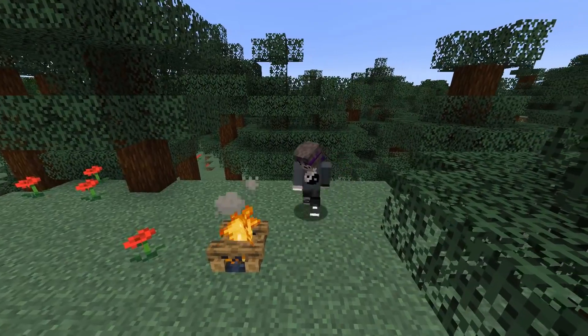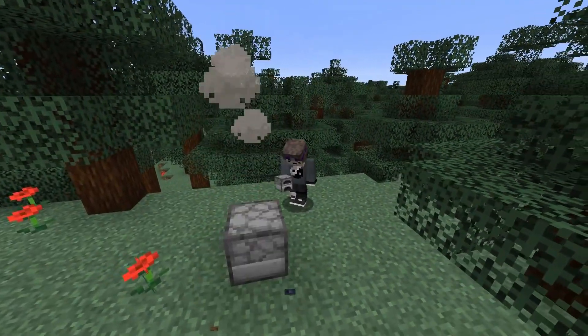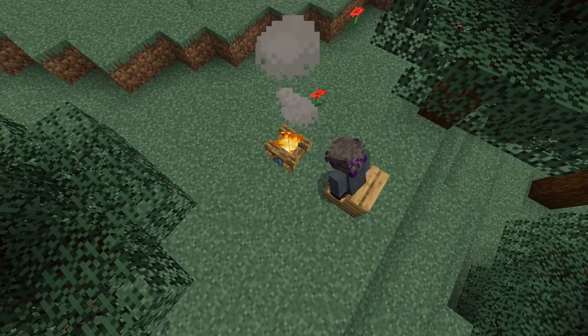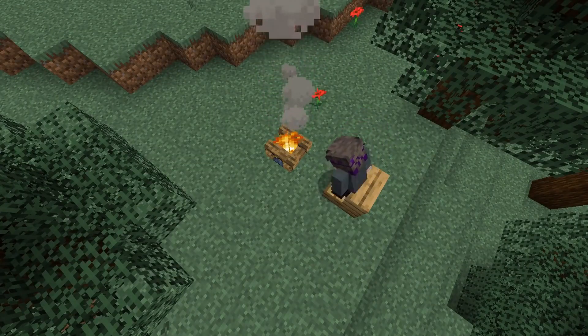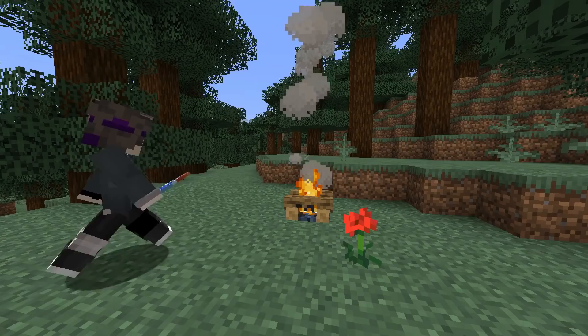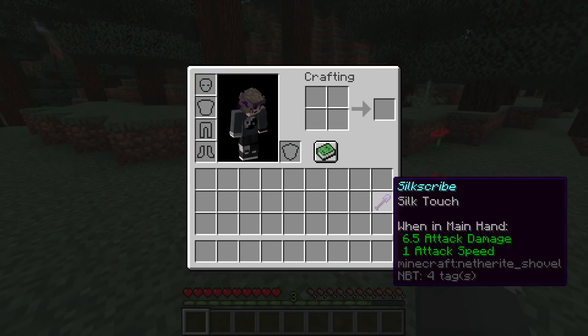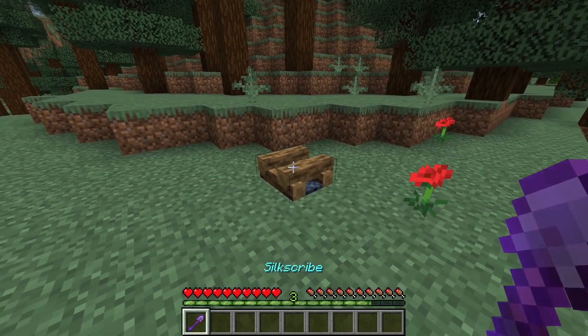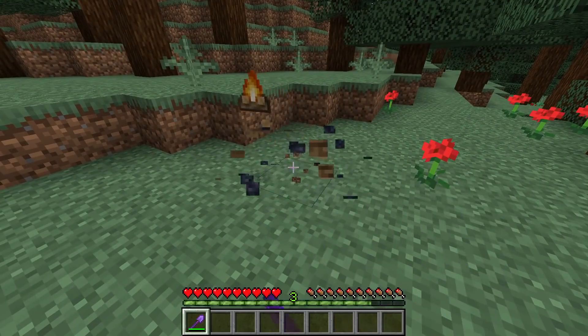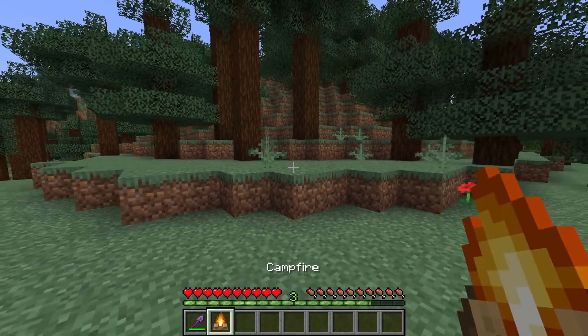Number 19. An often overlooked block is the campfire — this thing is literally an infinite furnace, at least for food, so maybe an infinite smoker. It doesn't require any fuel to use and can smelt all your meat. And if you accidentally put it out, no big deal. All you need is a silk touch shovel, and once you break it, you'll have a relit one ready to use.